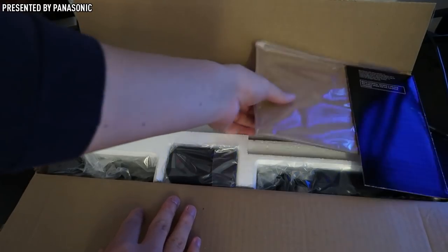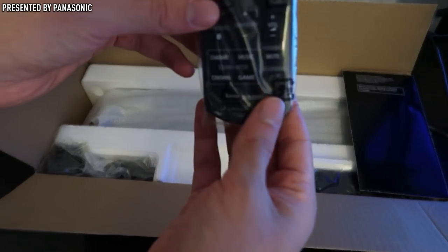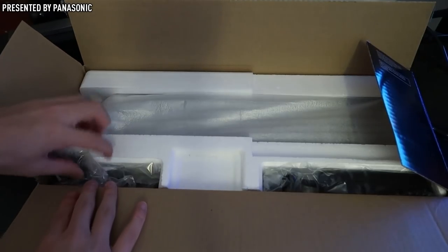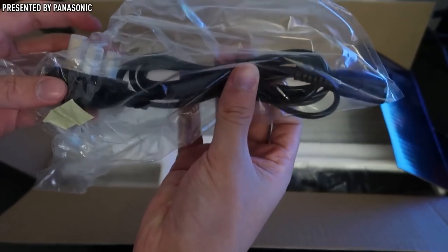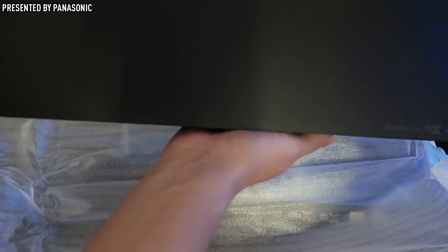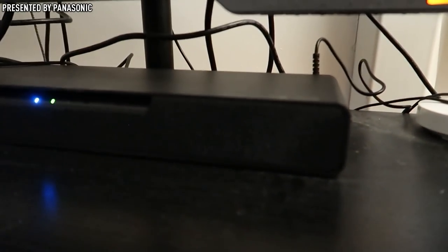Let me show you what's inside the box. First up, the manual. Then the remote, which lets you control the speaker with the different modes, volume levels, and Bluetooth — you can switch from Bluetooth to optical cable as well. Then we have the power brick and power plug, which connect together to power the speaker. And last but not least, the main part — the actual speaker itself, the creme de la creme. Absolutely beautiful. Go ahead and check it out — it'll be linked in the top line of the description.